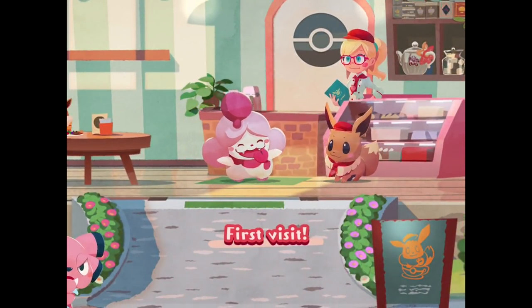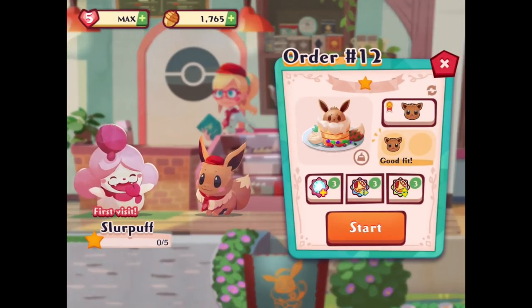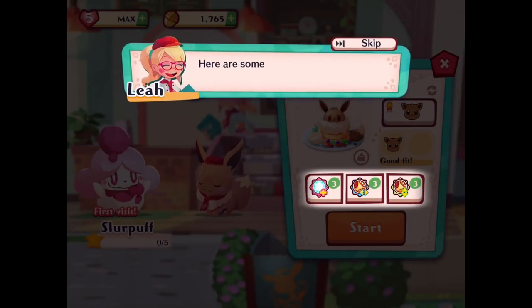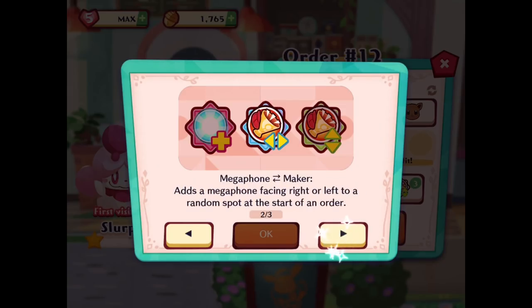Here's another Pokemon — it's not a Snubbull, it's Slurpuff. Here are some handy items for completing orders. Skill Plus adds a cafe skill icon to a random spot at the start of the order. Megaphone Maker adds a megaphone facing right or left to a random spot at the start of the order. And the other variant adds a megaphone facing up or down to a random spot at the start of the order.